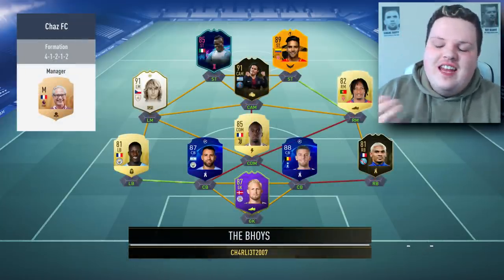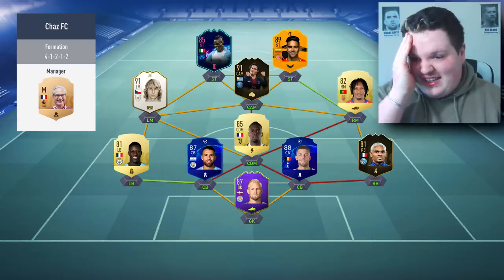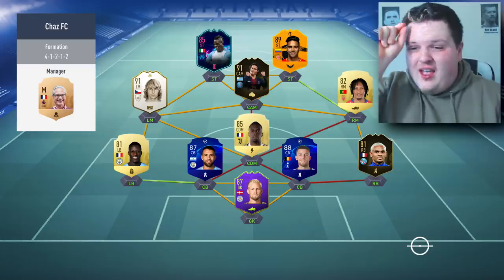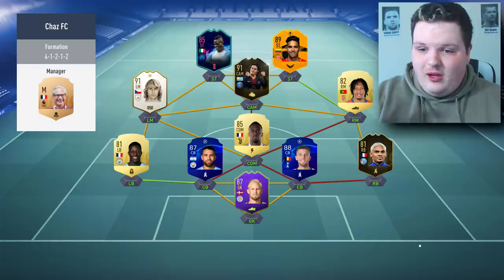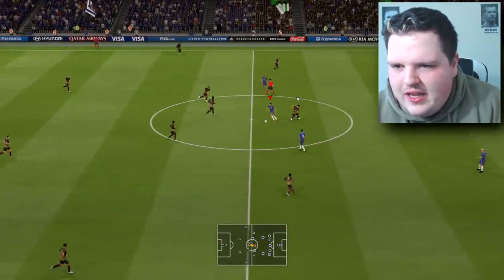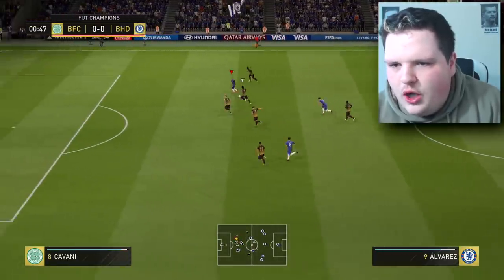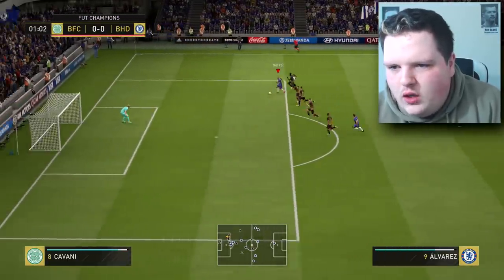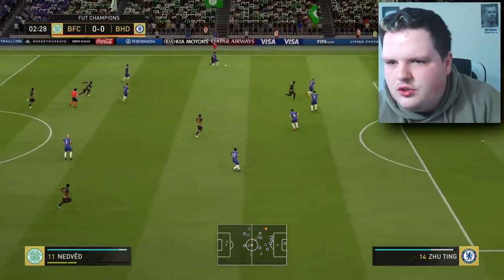Oh my God - even the fact that Nedved's in this team is just ridiculous. If this was a normal team I'd beat this easily. He's got Matuidi on low chem, Lala low chem, Cavani low chem. We've got no stamina. Lovely interception by Vallejo - here we go. Alvarez is through. He's already lost all his stamina, shot near post. Schmeichel saved it - he's so slow shooting.